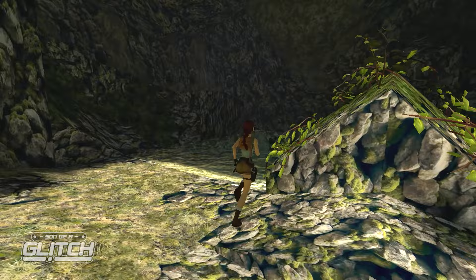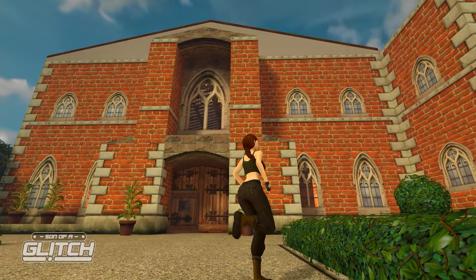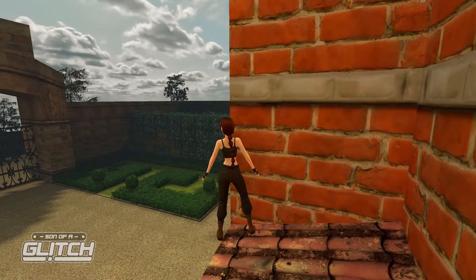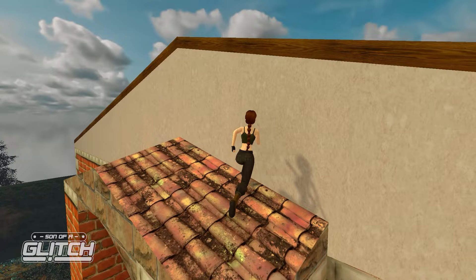It's possible to get on top of Croft Manor using a glitch many will remember from the first game, known as the Corner Bug. By standing Lara at the corner of a wall at roughly a 45-degree angle, perform a jump and you'll notice that Lara begins to clip into the wall ever so slightly. Jump once again, and provided there's a ledge at the top for Lara to stand on, she'll actually be placed on top of the wall.